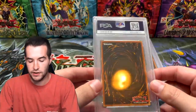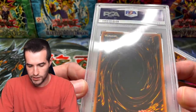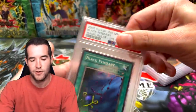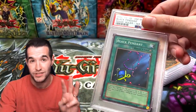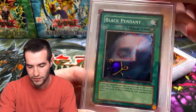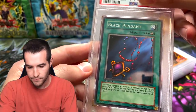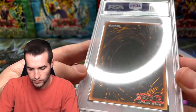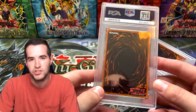We have four super rares and two ultra rares. There is some stuff on the case, which we don't love to see. First card is Black Pendant — this one is from Speziality on Whatnot, who has three of these cards. First Ed has two cards and Trip to My Lou has one card. The centering on the Black Pendant looks pretty good front and back, despite the junk on the case. This might have a 10 chance.